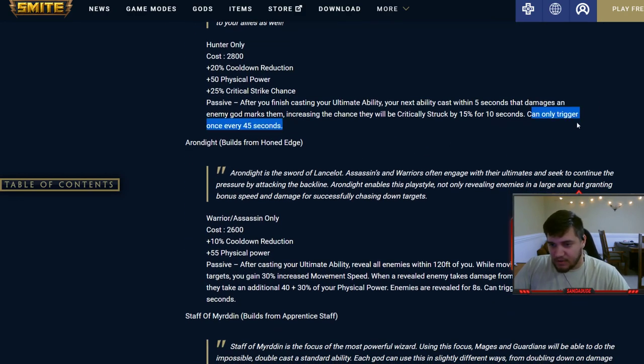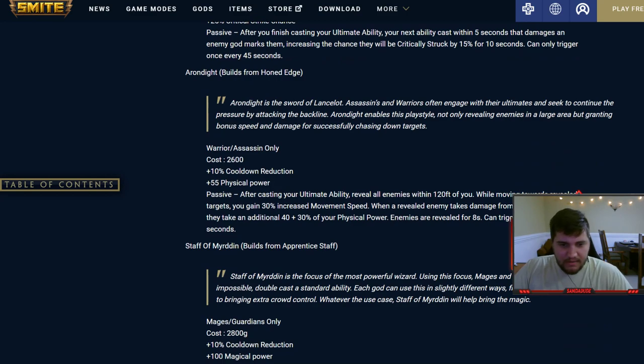Every one of these items can only trigger once every 45 seconds, worth noting. The warrior and assassin item — after casting your ultimate ability, 55 power and 10% cooldown reduction. The passive reveals all enemies within 120 feet, and while moving towards revealed targets you gain 30% increased movement speed. It's basically Thanatos's passive on a low-health unit, with enemies revealed for eight seconds.